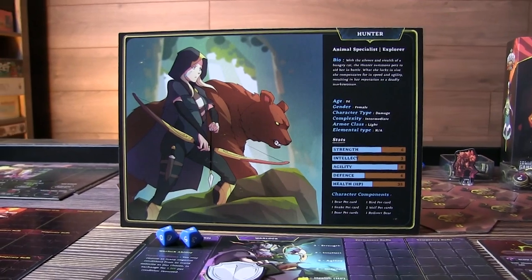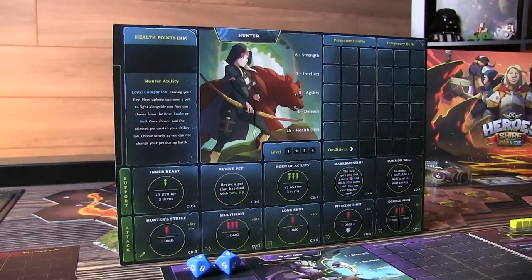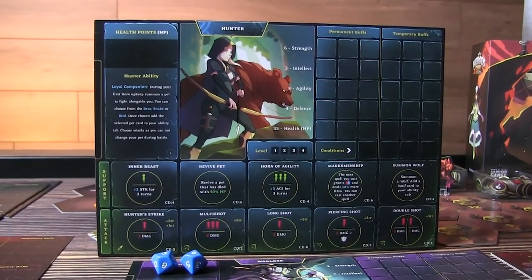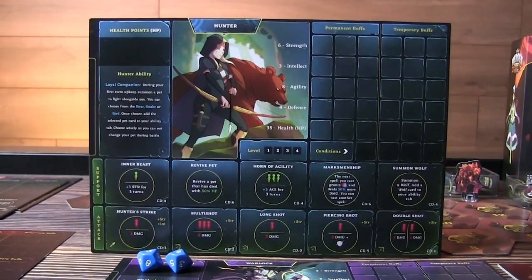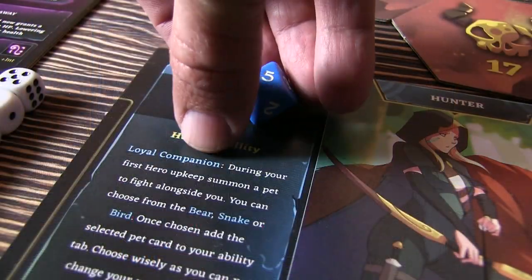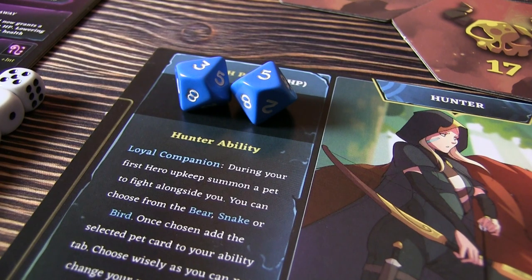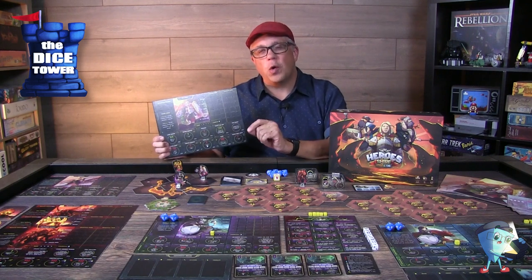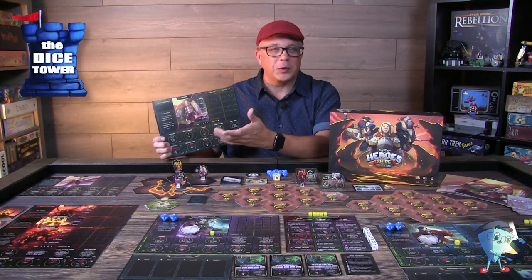You have your standard stats that you'd expect, like strength, intelligence, agility, defense, and your health. Health is represented by dice. And speaking of dice, almost everything you're doing in this game is using dice — but not for rolling. There is an occasional roll here and there, but in general you're using dice to show when your different abilities or spells cool down.